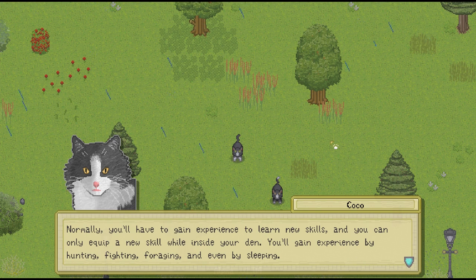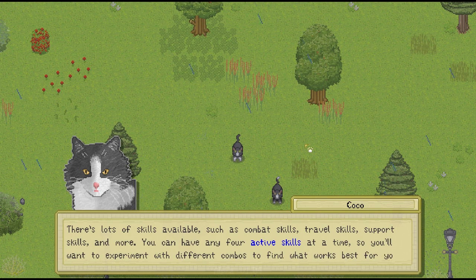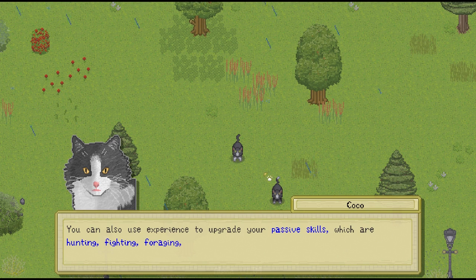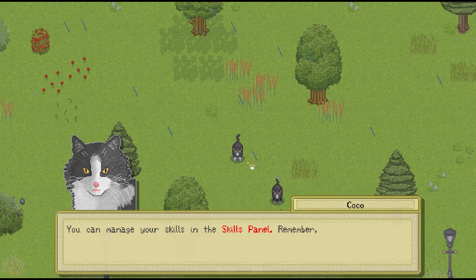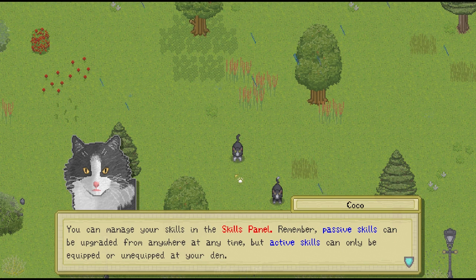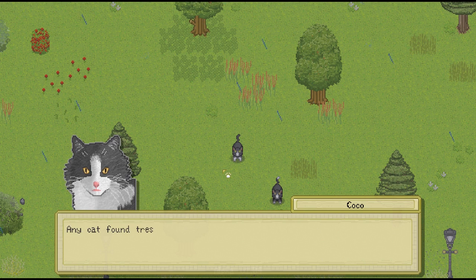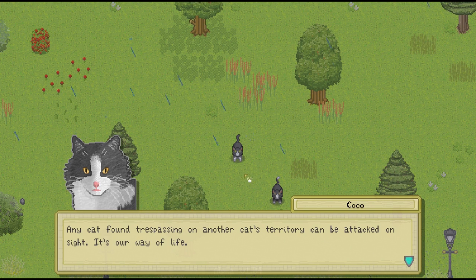Normally you'll have to gain experience to learn new skills, and you can only equip a new skill while inside your den. You'll gain experience by hunting, foraging, and even by sleeping. There's lots of skills available such as combat skills, travel skills, support skills, and more. You can have any four active skills at a time, so you'll want to experiment with different combos. You can also use experience to upgrade your passive skills, which are hunting, fighting, foraging, and swimming. I remember that from the pre-alpha version, and I do think Penny is definitely going to focus on the hunting aspect first. Passive skills can be upgraded from anywhere at any time, but active skills can only be equipped or unequipped at your den. We had quite a few little cat battles before, so we know what we're in for.